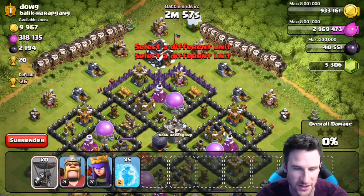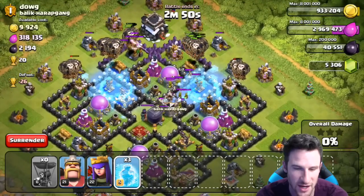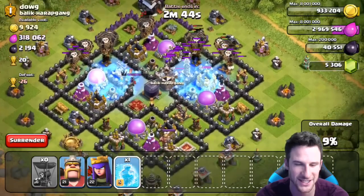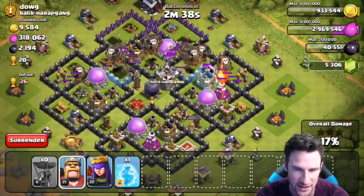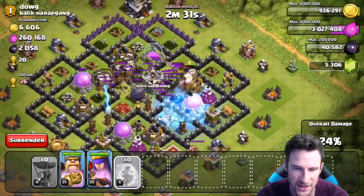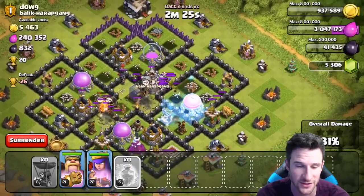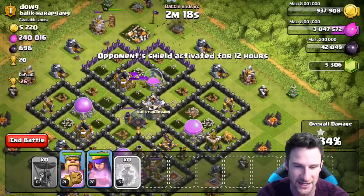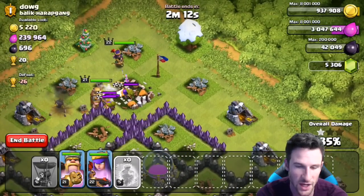Here come the freeze spells — once the air defenses start jumping in, we are freezing those up. Come on guys, get into the air defenses! We freeze up right here as they head in — it is winter time on this base and they are getting absolutely annihilated. Let's drop our king and queen up here. I thought we were going to get that wizard tower but we didn't. How are these clan castle troops still alive? We got so much dark elixir just from splash damage — that's hilarious!